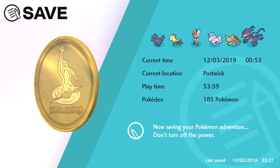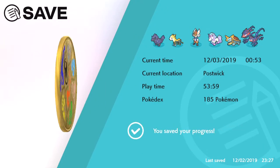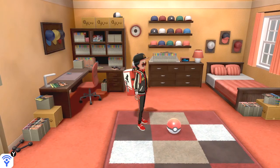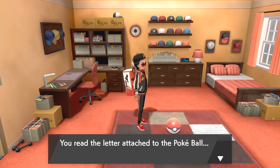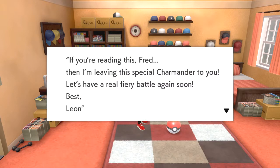If you do want to soft reset for the nature of the Charizard, that is just if you do not want to spend mints inside of the Battle Tower in the post-game and spend your battle points on those mints to get the correct nature you want for the Charizard. Soft resetting is still the best way to alleviate that, especially if you want to save your battle points for other stuff and other mints in the game.